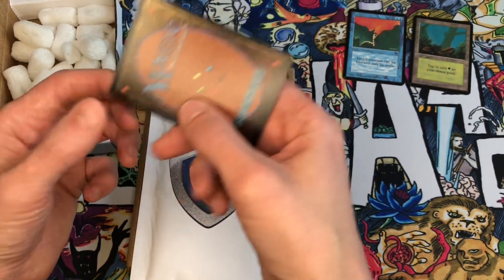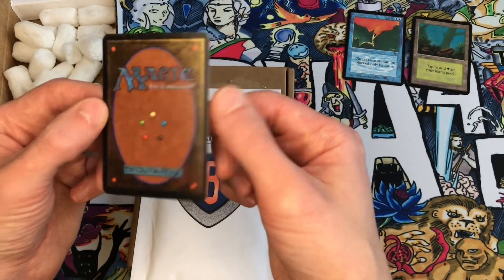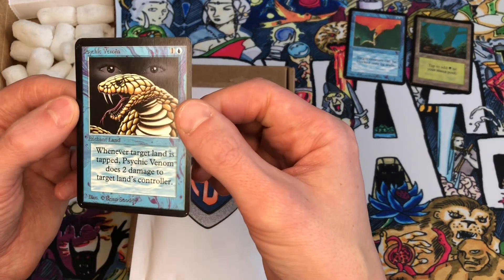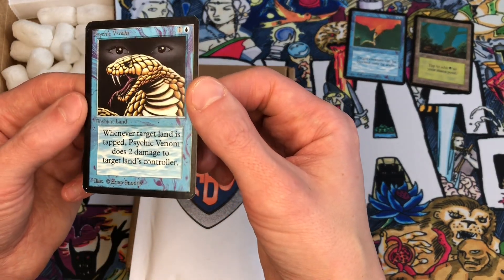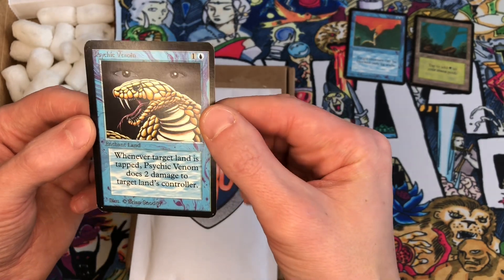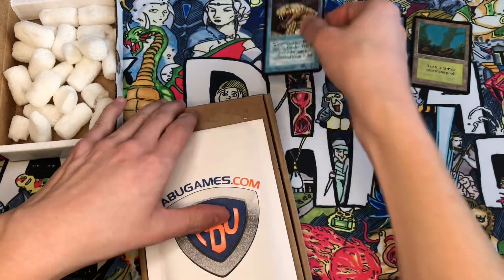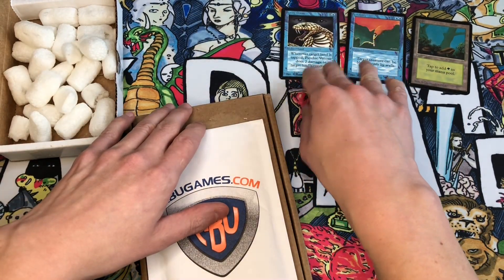Walls are fairly popular in Alpha/Beta — there were probably 10 or 12 walls, most of which were uncommon except Wall of Wood, which was common. So you could put Invisibility on your creature and attack. It's in very near-mint condition, so we wanted to use that for the near-mint 60-card deck project. Then we picked up a copy of Psychic Venom, which we love on the channel — we've been playing a lot of Psychic Venom in our alpha decks. This one was listed as played condition, but I'd say slightly played — there's not a lot of play wear on this card.